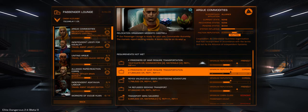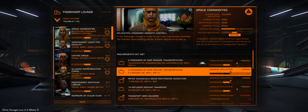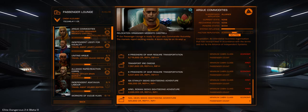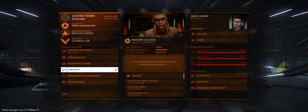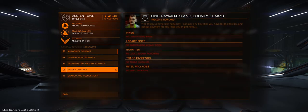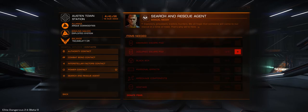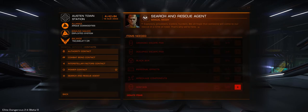Definitely higher numbers here — none available since I don't have any cabins installed on this Anaconda at the moment, but there seems to be a lot more missions. Search and rescue agent — interesting. So it looks like just the ability to turn stuff in: black boxes, personal effects, escape pods, hostages, donate items. Interesting.